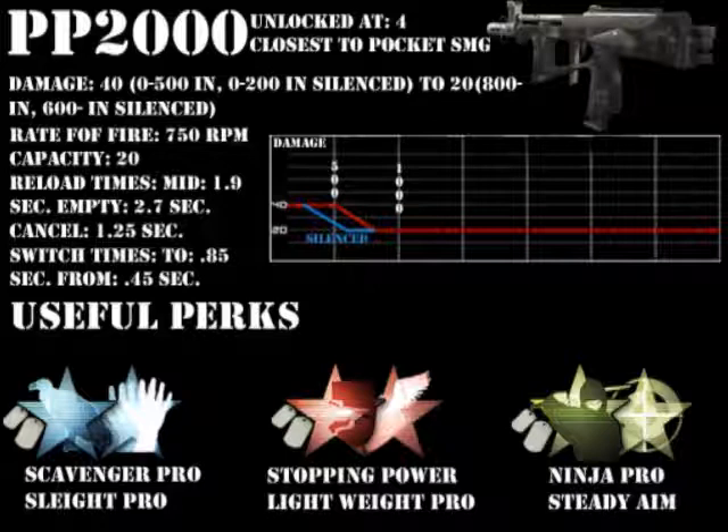And Sleight of Hand Pro — even though the reload times are quick, if you don't have Scavenger, Sleight of Hand is the next thing to go with, because you need that quick reload, because you're gonna be reloading a lot with 20 shots per clip.